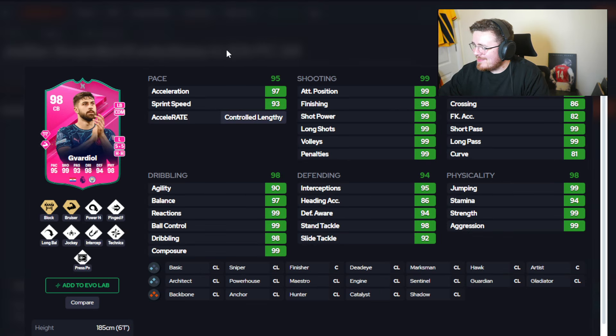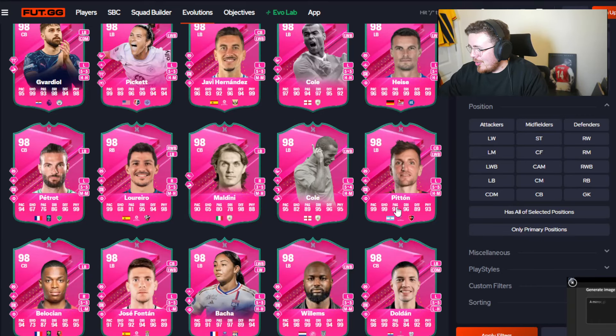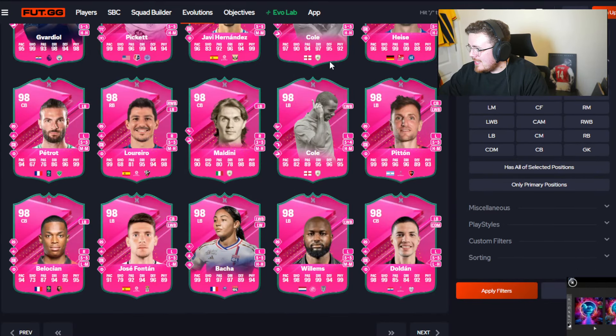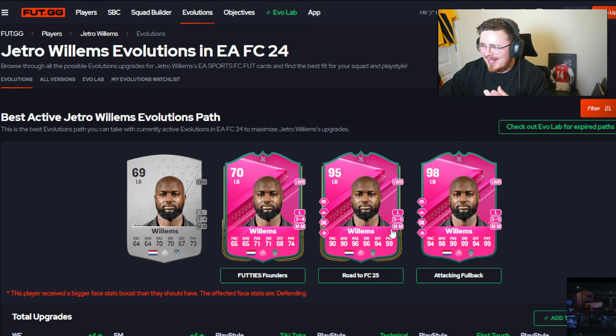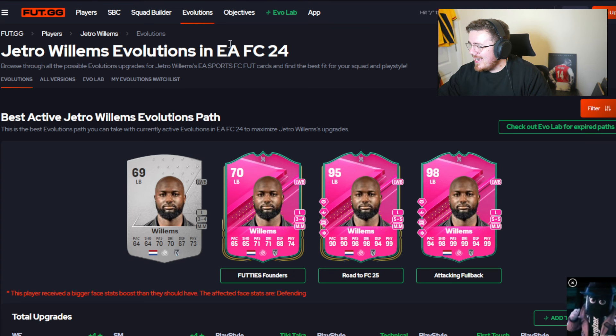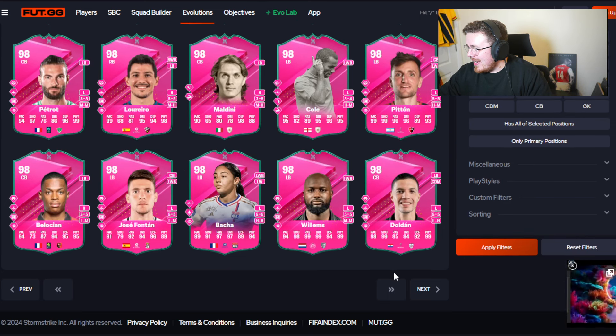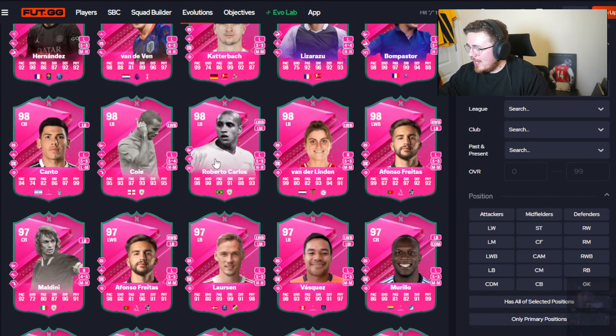Two playstyle pluses but mental stats on Gabarrio - gonna be a straight-up avoid though. A lot of 99s floating about. Hold on - is that Jetro? That is Jetro Willems - what a throwback! Did he used to play for Newcastle? I swear he came to Newcastle for the smallest stint possible. He's got an insane looking evo - absolutely mad 99s across the board, 98 shooting, some speed chucked in there - but it's a chain and a half that I can't imagine a lot of us feel like doing at this stage of the game.